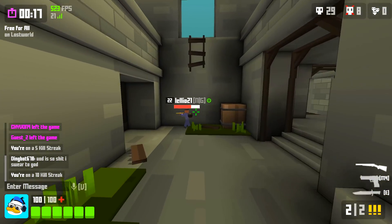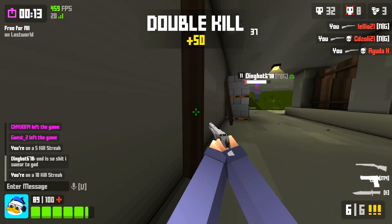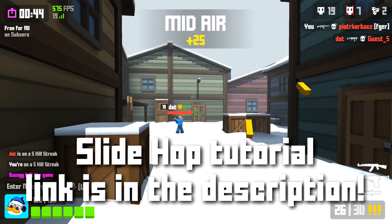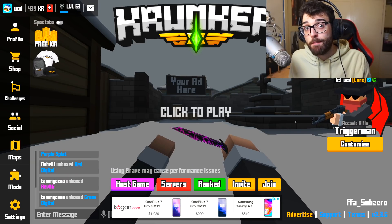Before we start though, if you guys don't know how to slide hop in Krunker.io — if you don't know how to go shift-space, shift-space and go around the map really fast — please go and watch my beginner slide hop tutorial, link in the description below. Watch that first, and then come back to this video.